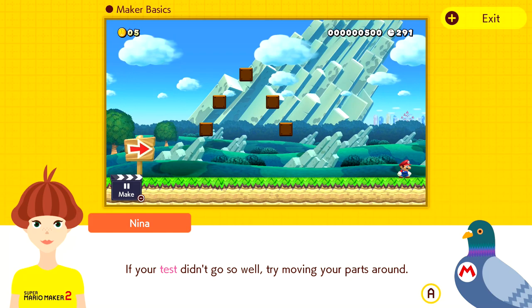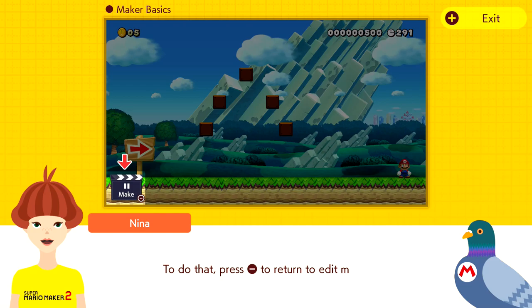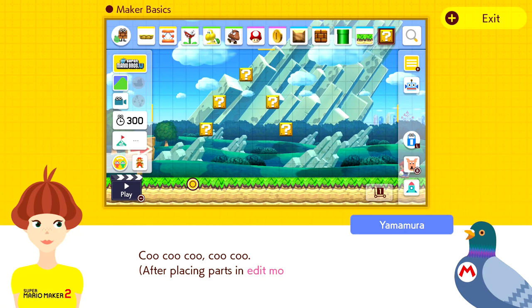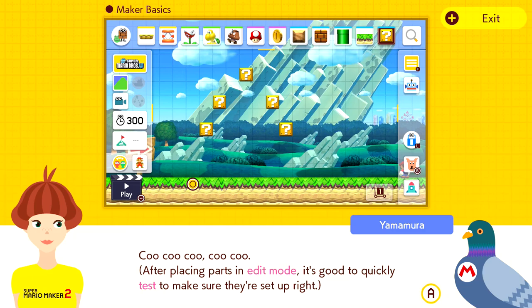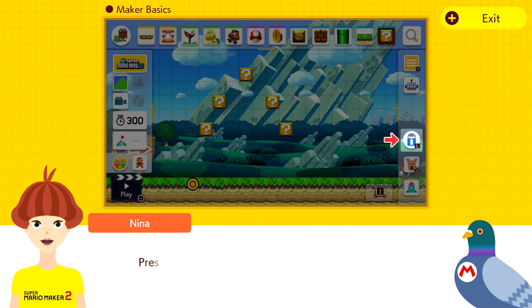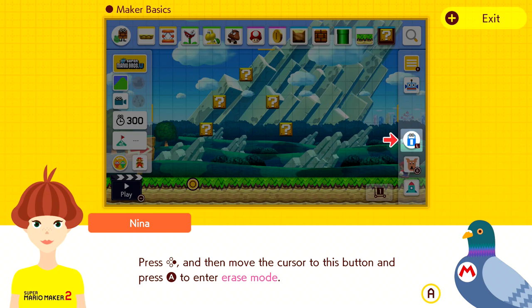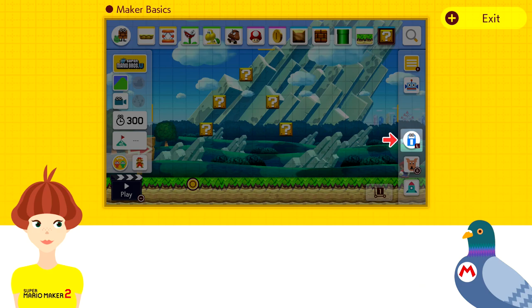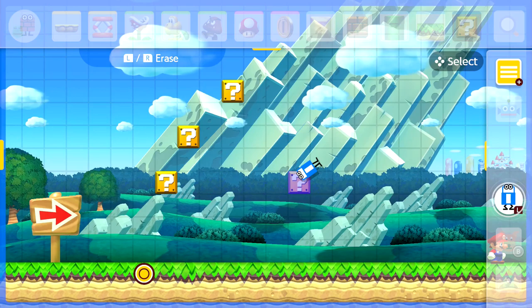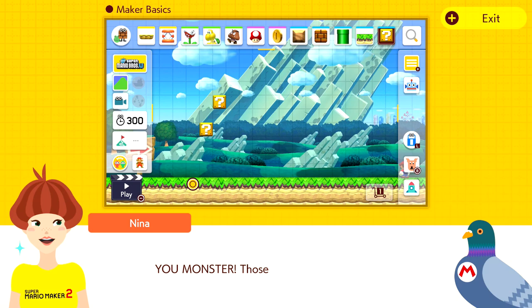Next, we'll explain how to erase parts. Press left, then move your cursor to the erase button and press A to enter erase mode. Move the cursor to a part and press A to erase it. So if we press this erase button, we can go ahead and erase everything we just set up. Their pain is only temporary because we have Undo Dog on our side — just press the button and this good boy will undo the last action you made.